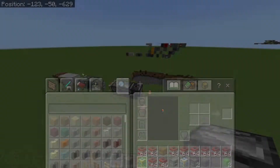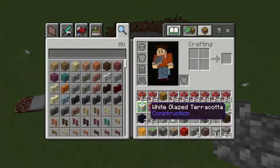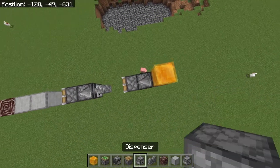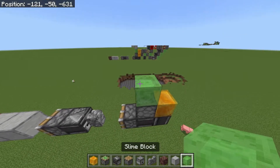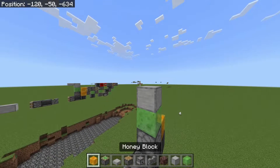Now get yourself some honey, place the honey on top of this observer, and place your dispenser. I've got TNT already in here. Then get yourself some slime, put the slime on top, put a block here, and then put a slab on top.